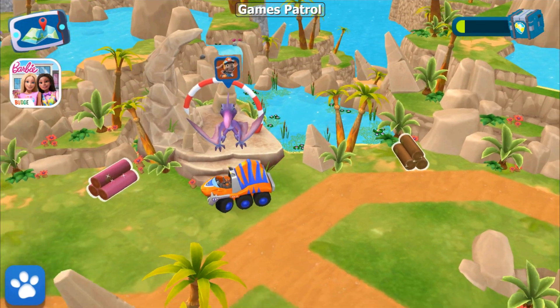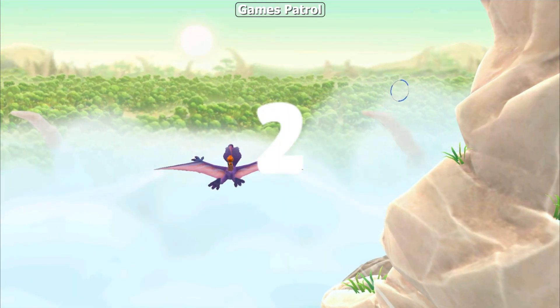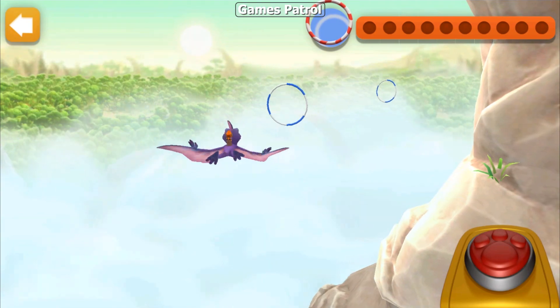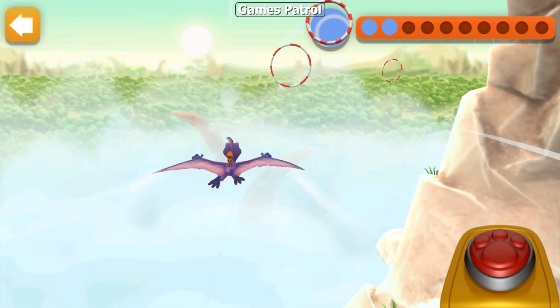That pterodactyl wants to offer you a ride in the sky — how exciting! 3, 2, 1, go! Tap quickly to fly high, and don't tap if you want to fly low. Fly through as many rooms as you can!